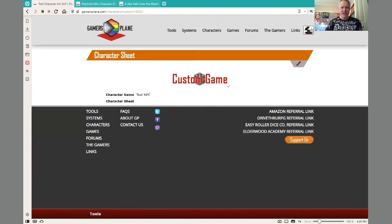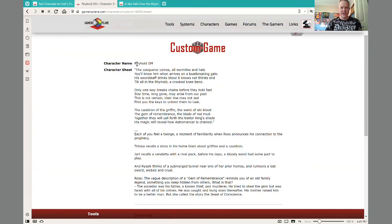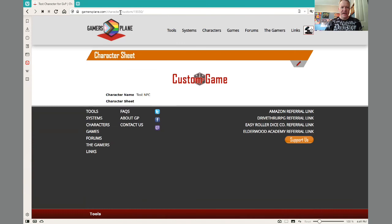As a GM, I'll often use sheets like this one here — which is the GM for that game — to include game notes. Secret game notes that no player should ever read. They shouldn't read it. Stop reading it. Stop. And that is how you create a character in the simplest way possible, and how you post as that character within a game.